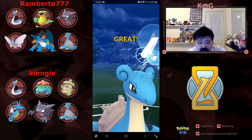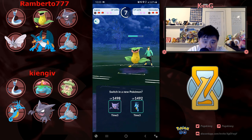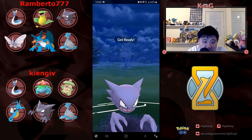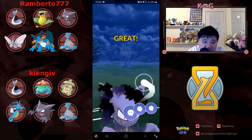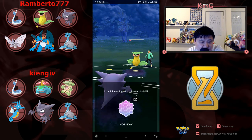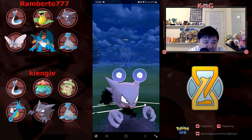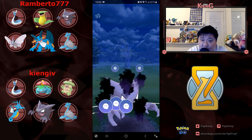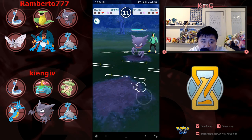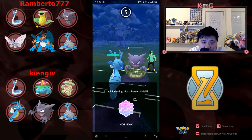Then here comes Victory Bell, which is absolutely going to decimate Lapras, so I just let it go, get the Surf off, do a little bit of damage, and then come in with Haunter. I put a ton of pressure onto his Victory Bell and I'm so close to getting off another charge move — unfortunately not able to. I don't want this Victory Bell to do much damage onto my Kingdra, which is the reason why I decided to shield.